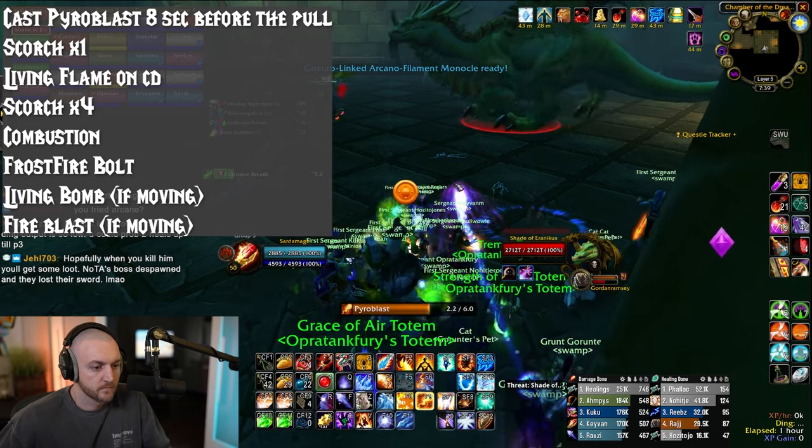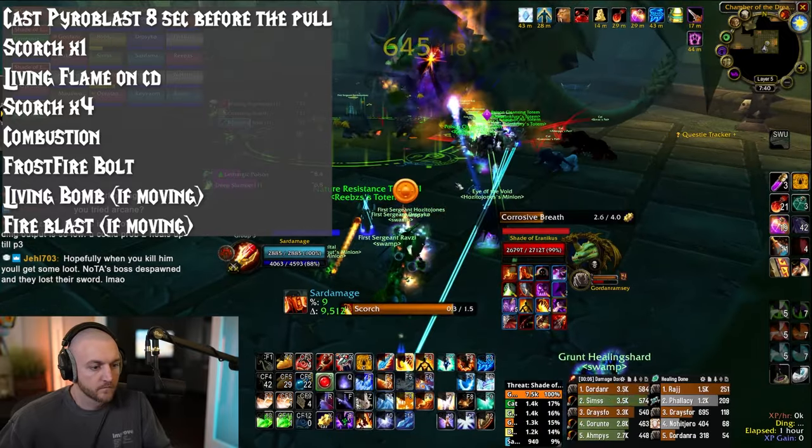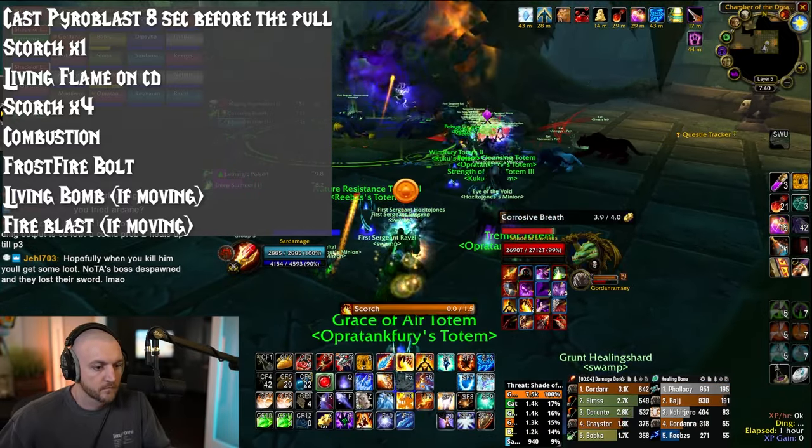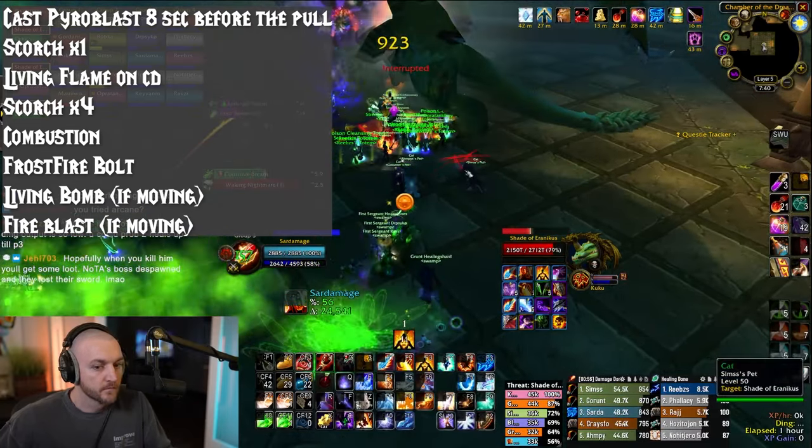Single target rotation. Cast Pyroblast 8 seconds before the pull, then Scorch one time while your Pyroblast is in the air. Cast Living Flame on cooldown, Scorch four more times, and then Frostfire Bolt to fill. Living Bomb and Fire Blast only when you have to move.